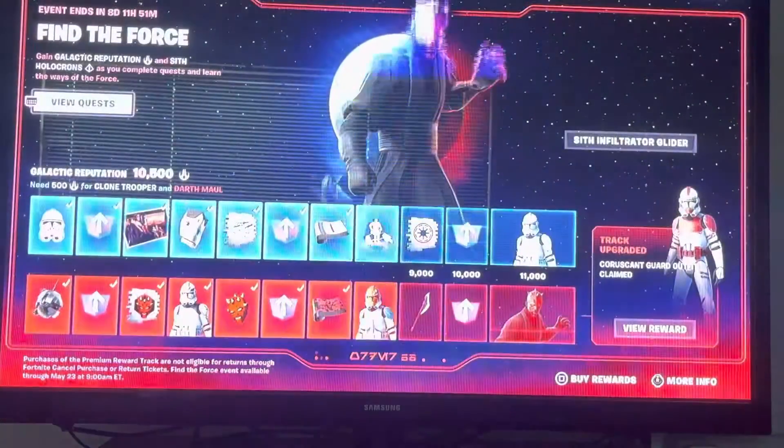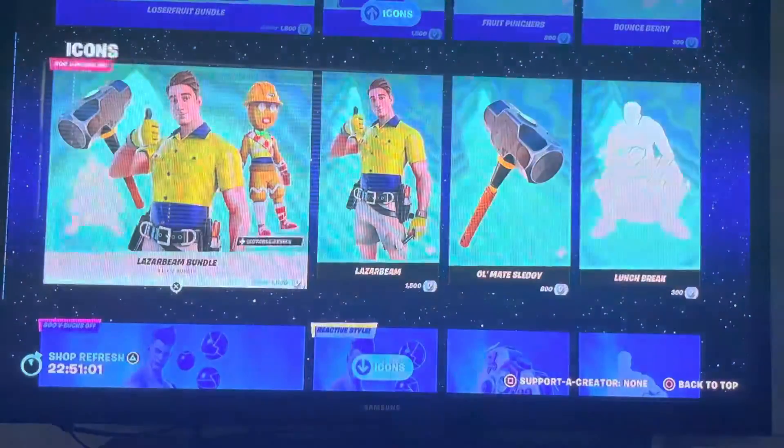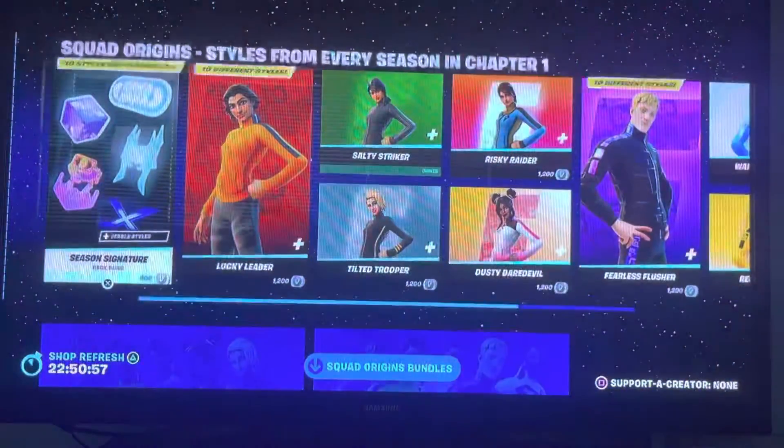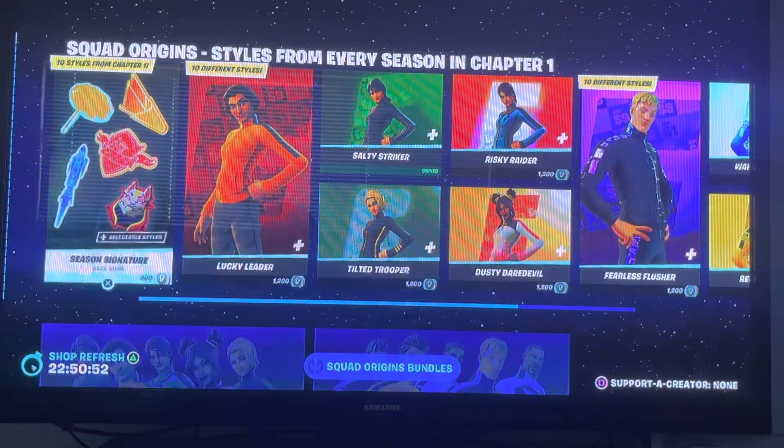Today I am going to be showing you guys the new item shop for today. So, today we got the Squad Origin Style from every season and Chapter 1 skins.